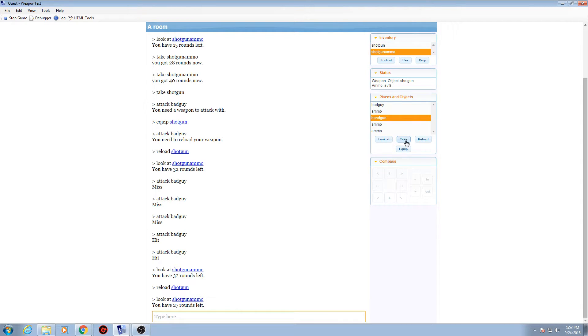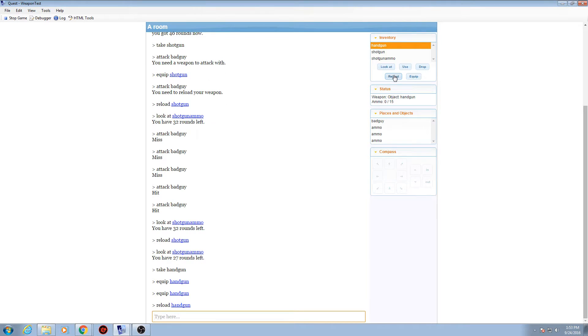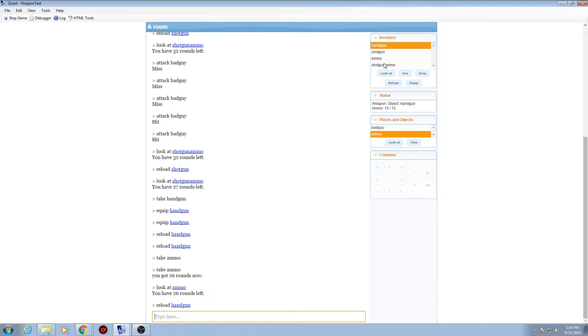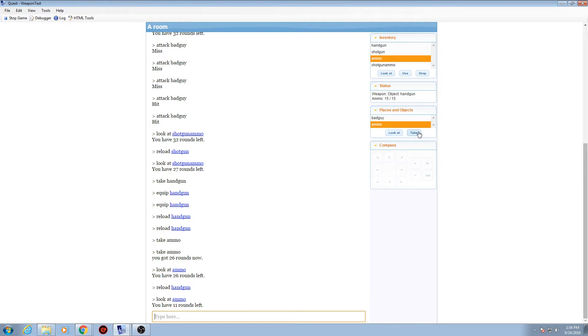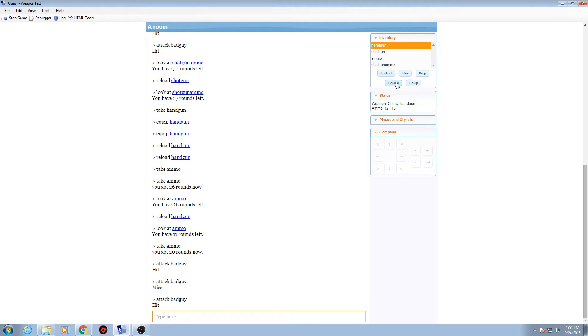That's a really easy way to make weapons — copy, paste, change a couple of things, and boom, new weapon. Let's take the handgun and equip it. See how it automatically unequips everything and now we've got the handgun. We try to reload but we have no ammo, so let's take some ammo. Now we have 26 rounds. After reloading we only have 11 left but a full clip. Pick up another and now we have 20 — five more than a full mag. Attack — boom. We go back to the handgun, reload, and we're at 15 of 15 again.